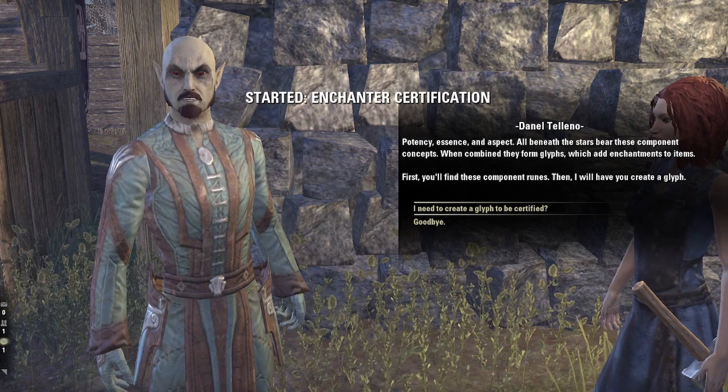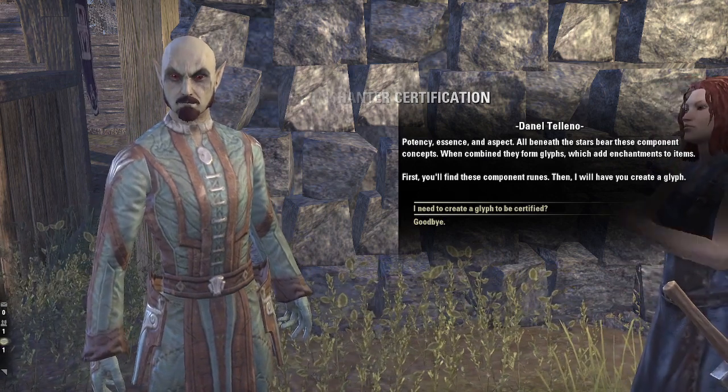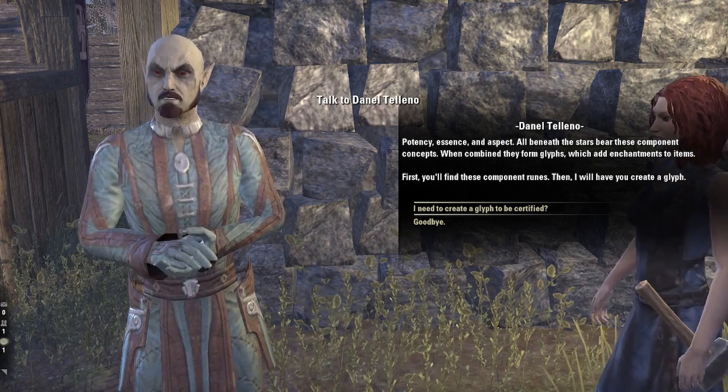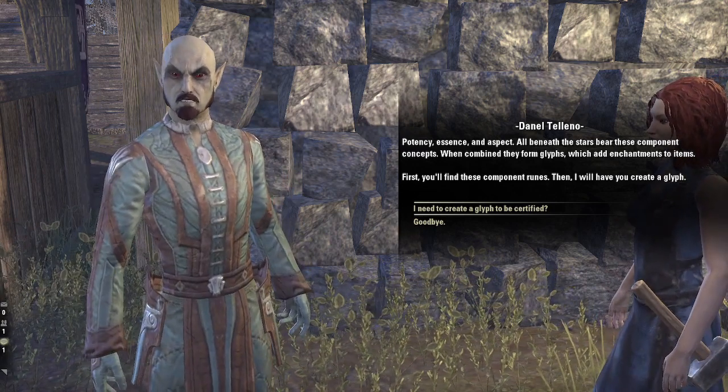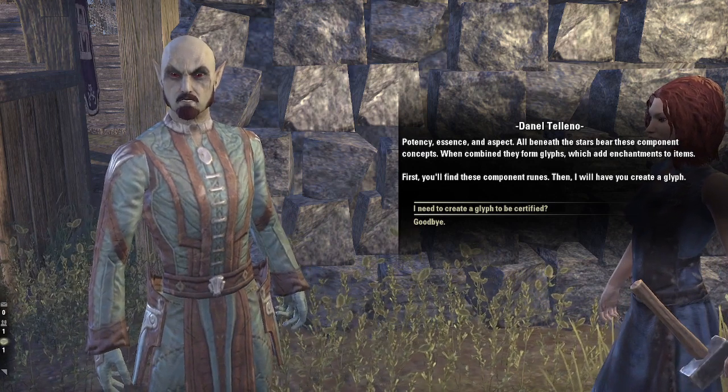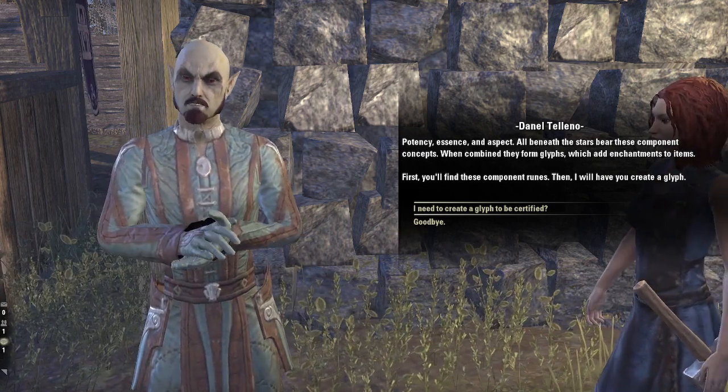Potency, essence, and aspect — all beneath the stars bear these component concepts. When combined, they form glyphs which add enchantments to items. First you'll find these component runes. Then I will have you create a glyph.